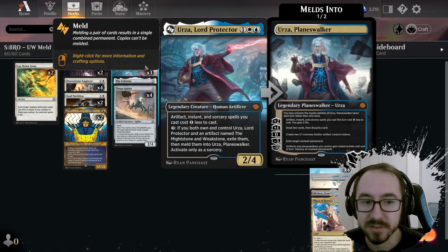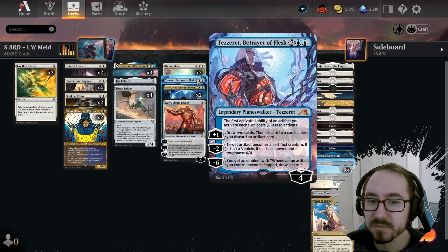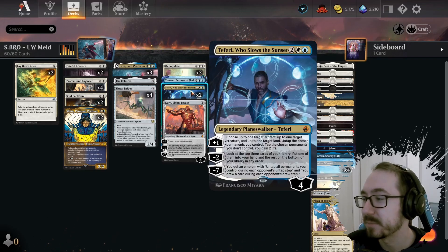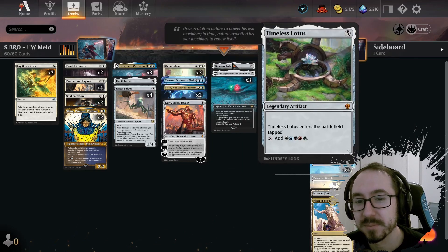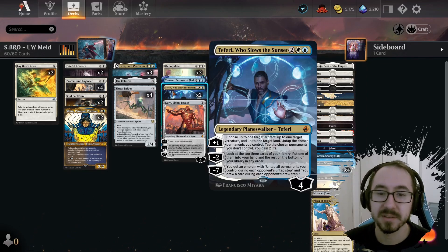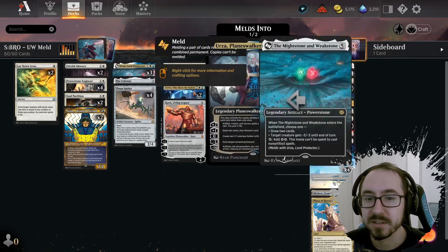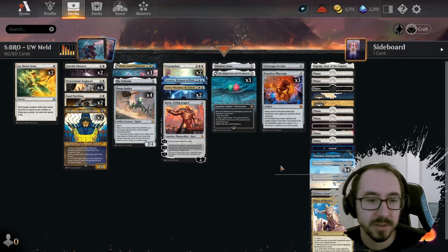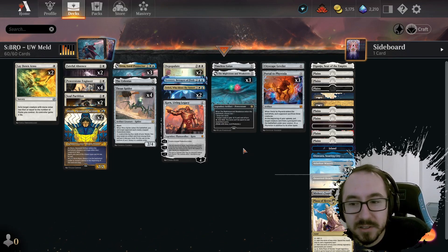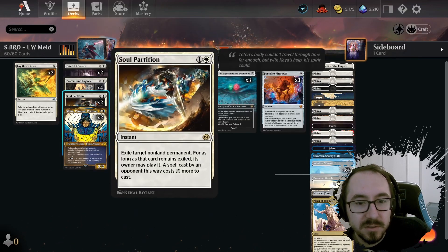We have a few planeswalkers to help us draw and get value. Teferi, Who Slows the Sunset also untaps artifacts, so we can play something like the Timeless Lotus, untap it with Teferi, and get some mana back immediately. Same for Might Stone and Weak Stone — you could use that to get double the mana from it. Pretty good.